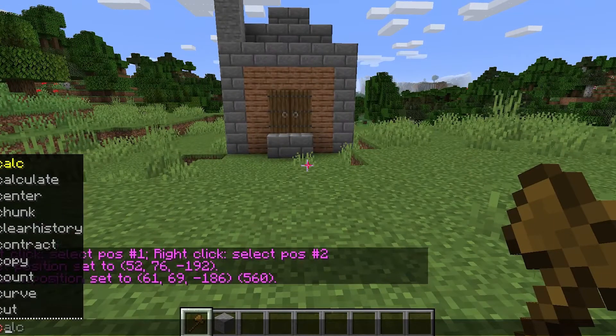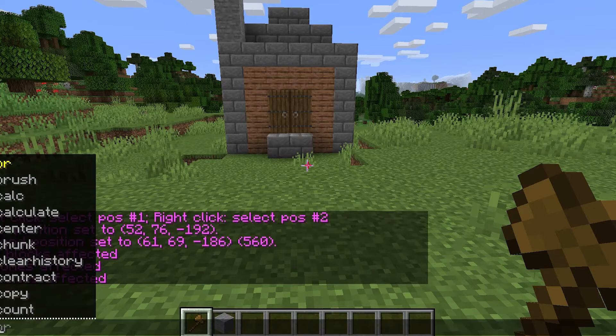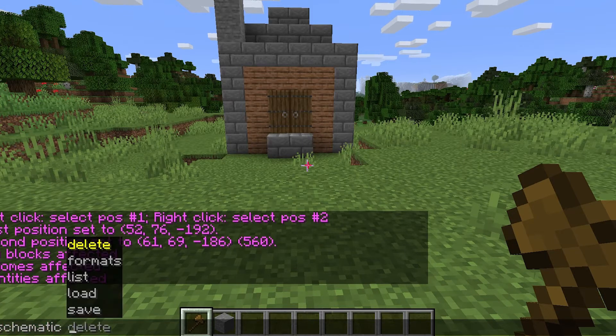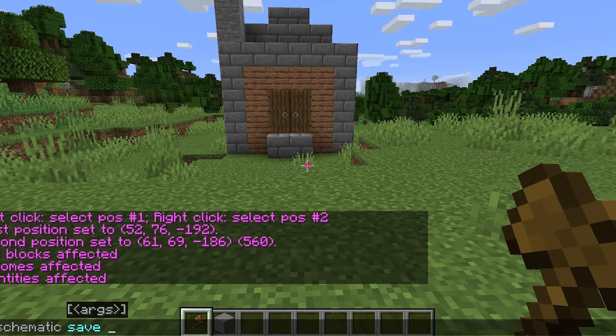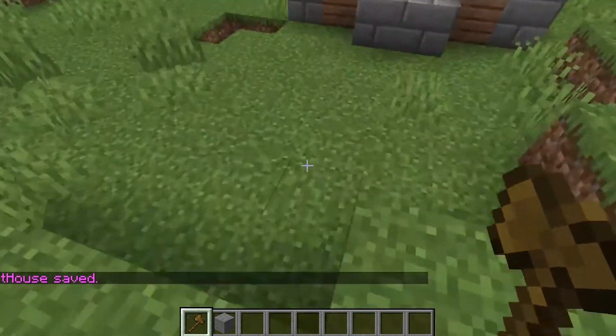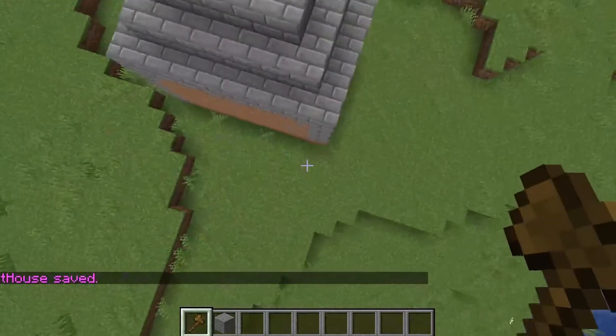Once you've done that, press T, open your chat again, type //copy and press escape — all those blocks have been copied. Then type //schematic — make sure you don't type 'schem', just 'schematic' — then space, 'save', space, and name it whatever you want. I'm going to call mine 'test house.' Press enter and the house has been saved. This basically means a file from the top position down to the bottom has been saved into your folder.